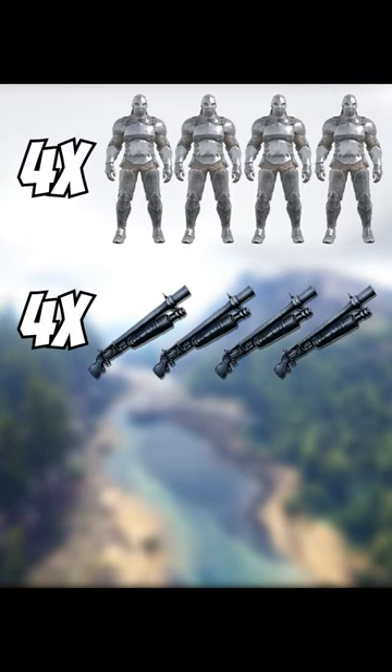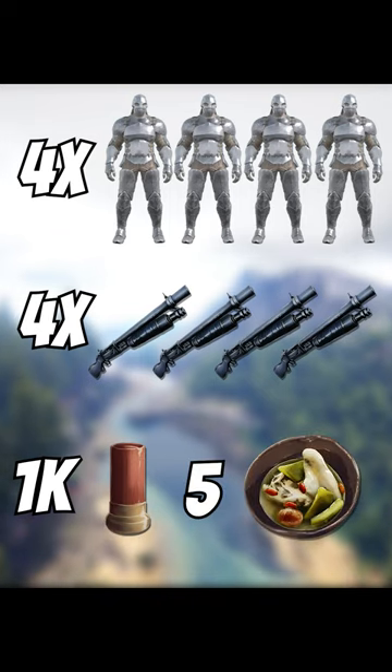Here's what you need: four people, four 200-plus damage shotguns, 1,000 shells, and five cactus broth each.